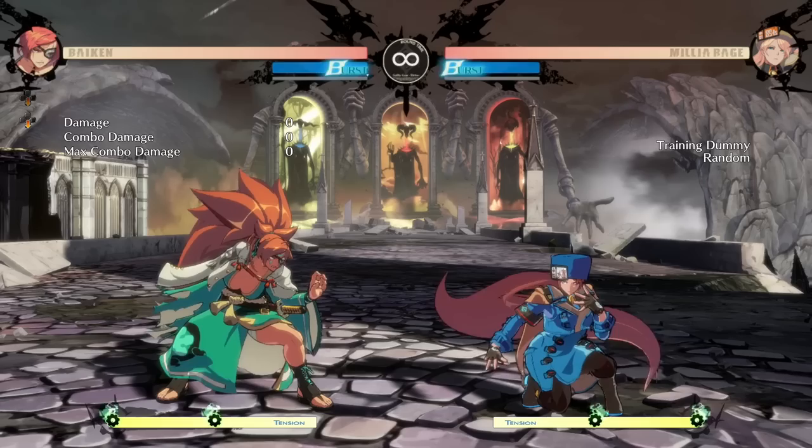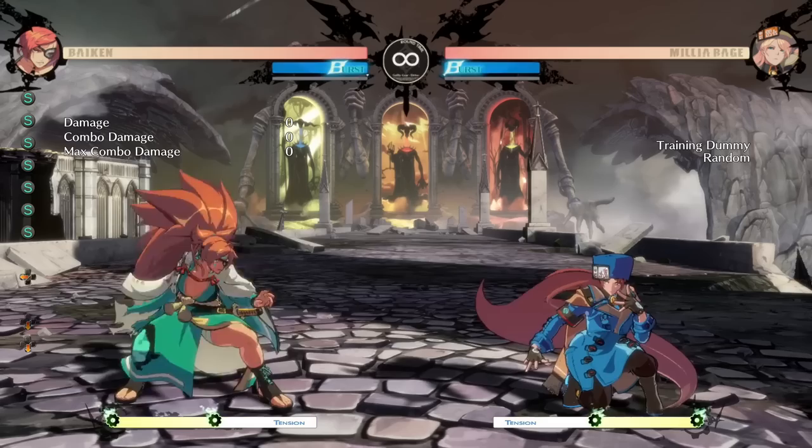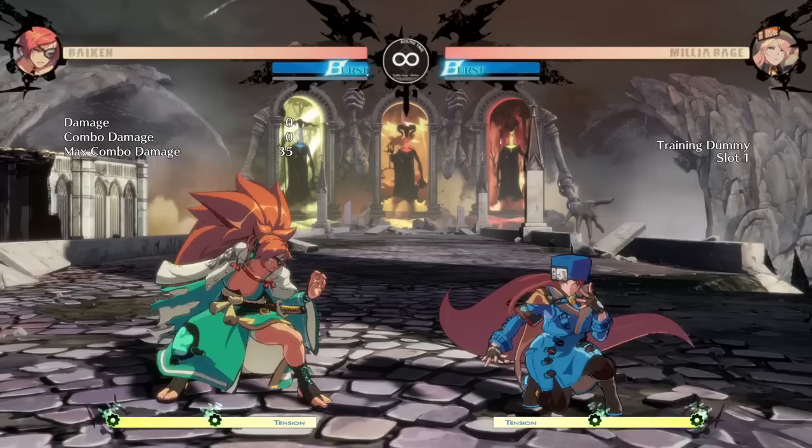For fighting games — and we're going to use the official Japanese terminology because we are weebs — there is okiwaza, atewaza, and sashikaishi. Okiwaza is probably the one you do without even realizing it. This is preempting an attack, as in using one of your good buttons to cover some space. So if I'm Biken, I'm sitting here on far slash, or on kabari. If I'm Milia, she similarly has a very big far slash, and also moves like S-disc.